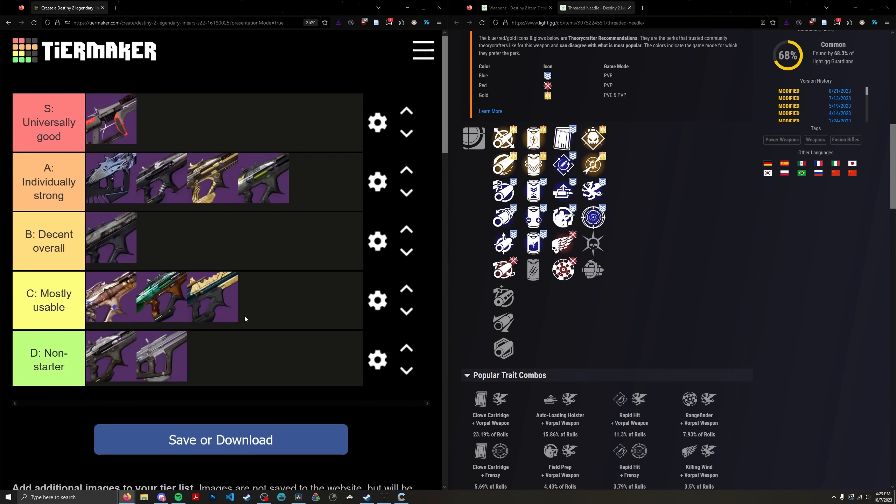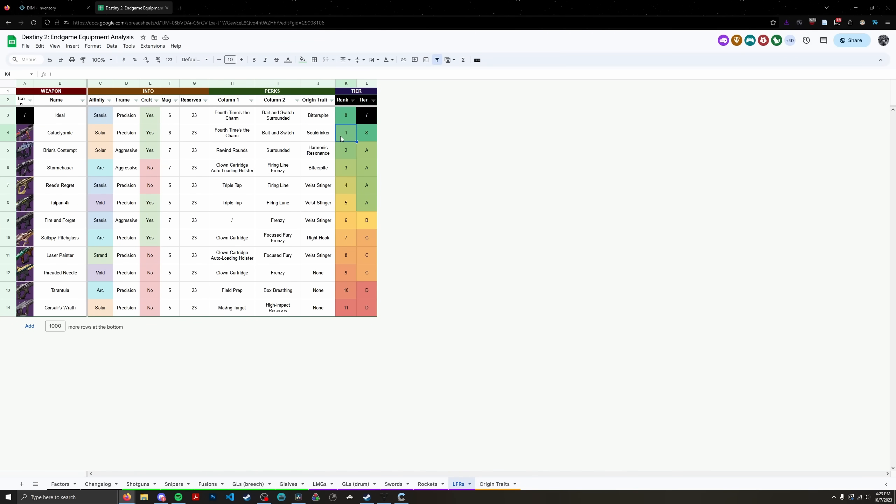That's pretty much all I have to say about linears. I don't think anyone will be particularly surprised by this tier list once I've explained it. This is my second tier list using the new system, which I think is much more clear and well organized compared to my previous tier lists. If you want to take a look at the ranking system, here it is — no scoring involved. You've got the ideal rank-zero linear, and then all the other linears falling behind it from Cataclysmic all the way down to Corsair's Wrath.